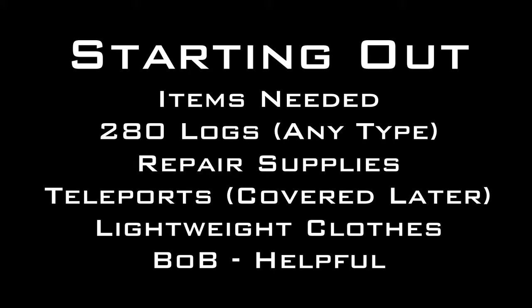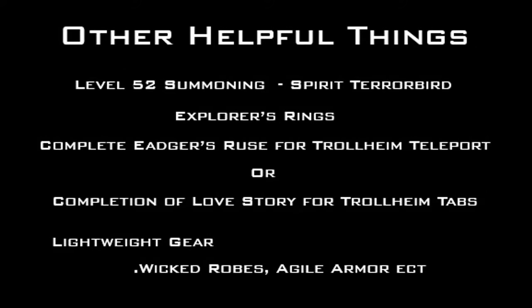Other supplies include repair supplies and teleports, which I'll go over later in this video. Lightweight clothes like agile armor, wicked robes, boots of lightness, spotted or spottier cape, and similar gear are recommended. A beast of burden is also helpful — really any type you have will be somewhat helpful in filling the beacons.